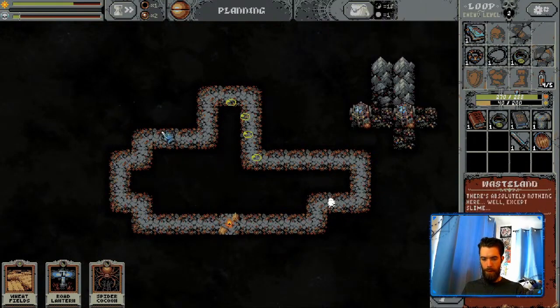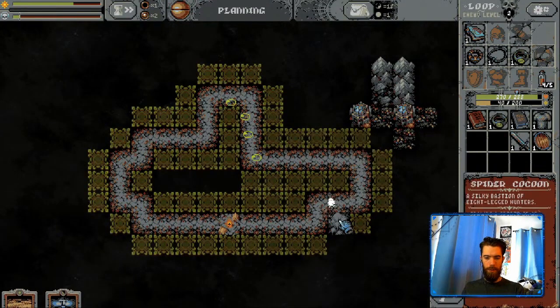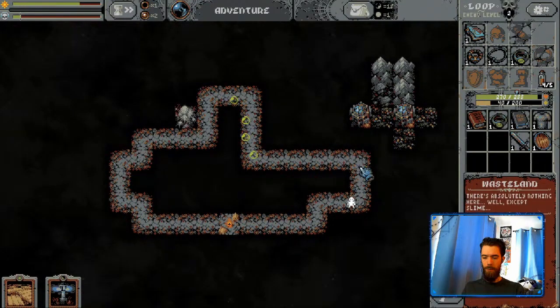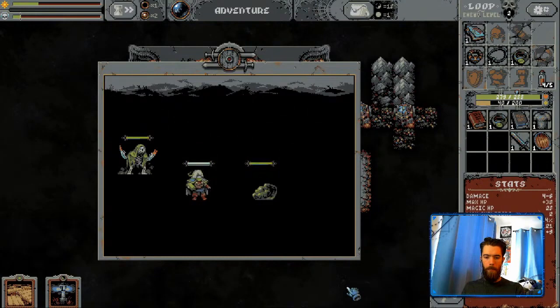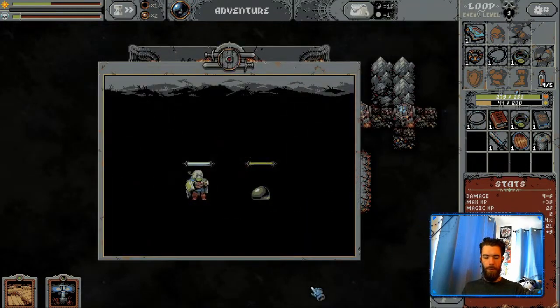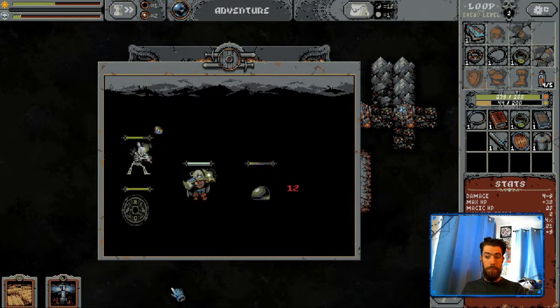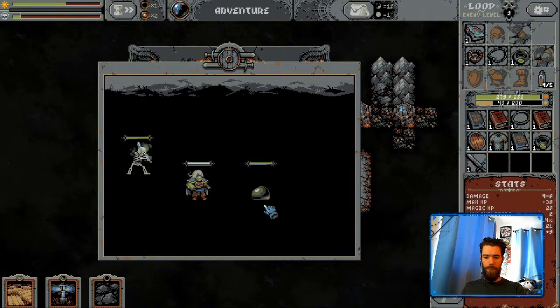When you're fighting the Lich it was a strategy where you could just try and build up evasion and sustain through, and eventually your damage would ramp up and you could bring him down. That will not work here. What the windows show us is that there is a key stat for beating the Priestess - and there's always going to be a key stat for beating these bosses.